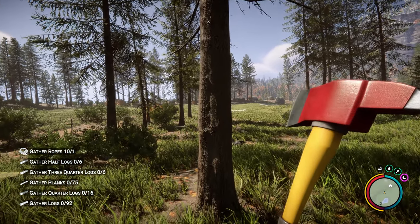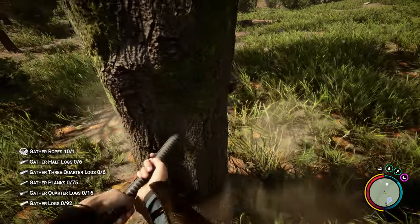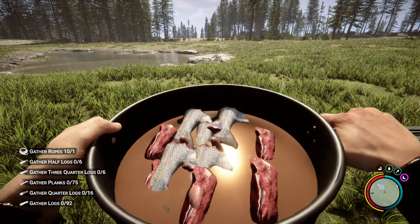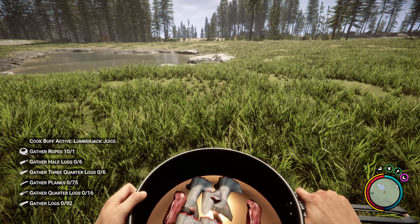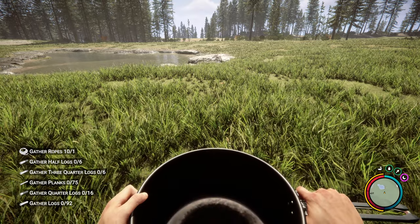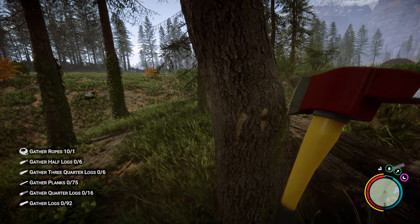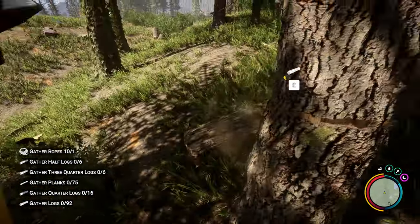I've tried this on a bunch of trees. This is what it looks like before getting the lumberjack buff — somewhere around nine swings. So now we'll eat the lumberjack juice and you'll see the buff on the left. I didn't notice that, and I've tested this by taking one sip, two sips, three sips, or eating the entire thing — it doesn't seem to matter. There might be a duration difference, but I haven't noticed it. So with the lumberjack buff on, this is now what it looks like. It almost feels like you have console commands on.